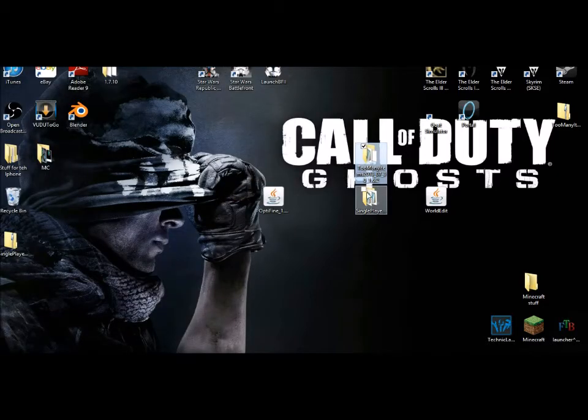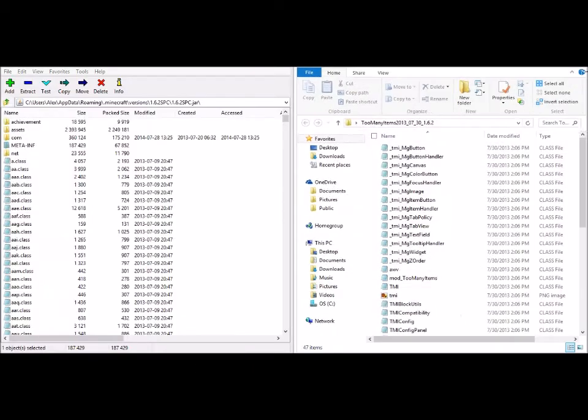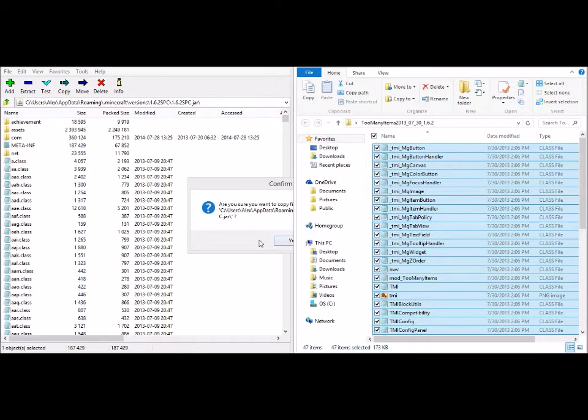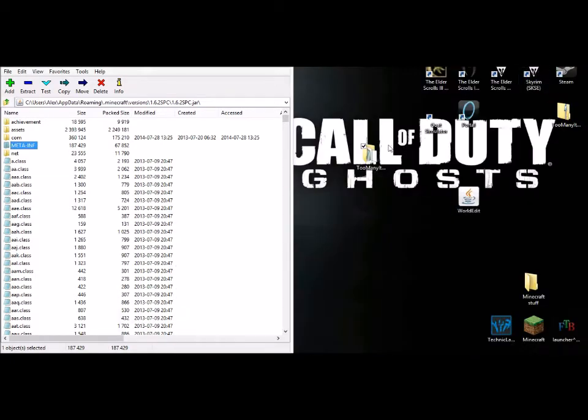Now take Too Many Items. You're done with the SPC files, but this is very important — you have to keep the WorldEdit for Single Player Commands to work. Come to the Too Many Items extracted folder — you'll see there are no executable JAR files — and copy all of it into the archive, then click Yes. Now you have Too Many Items and Single Player Commands installed.